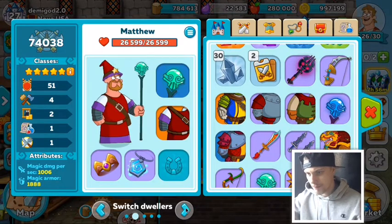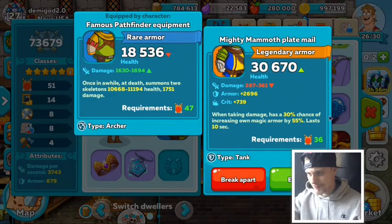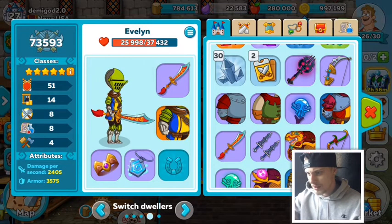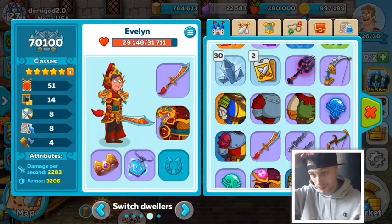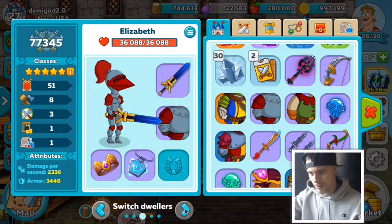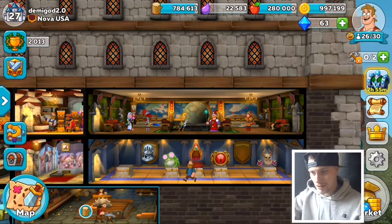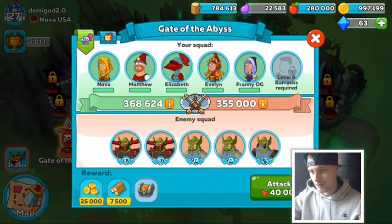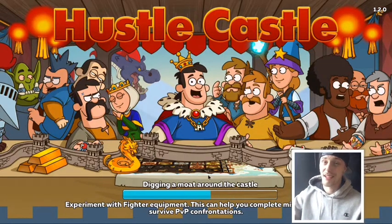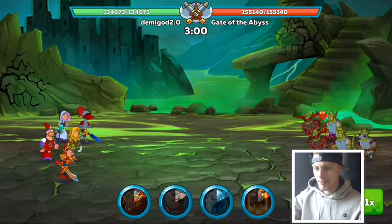Instead of going the archer route, I'm going to switch up my tank's armor. I'll use the event armor because of the health restore - hoping that changes the pace. We've got two resurrect weapons, and I might need to switch the archer off the daggers onto a bow. That was a big waste of food - 40,000 food right out the door. Let's try again and see if the tank armor makes the difference with more survivability.